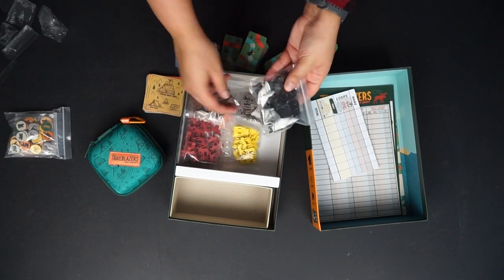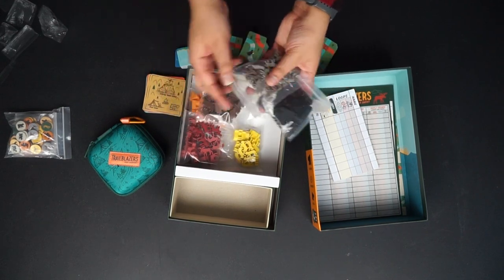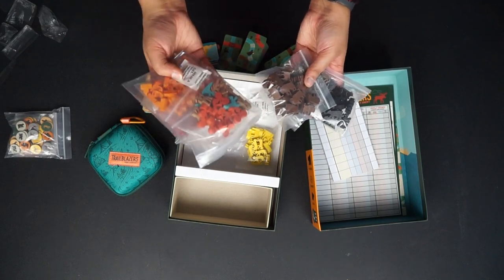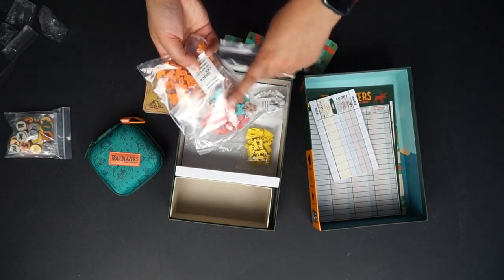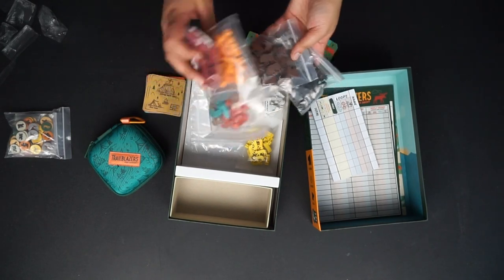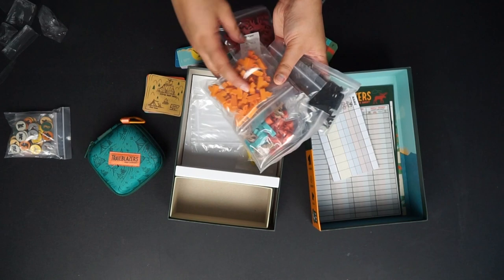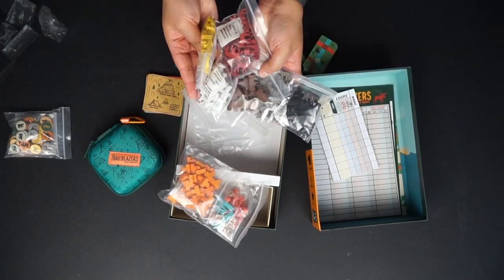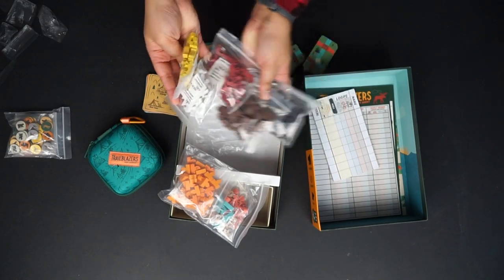For your wooden piece component from the Deluxe Edition, all of these are animals. There's a biker, canoe, hiker expansion which I have not played with yet, and campfires as well. But you have animals for the animals expansion, which I think is really fun.